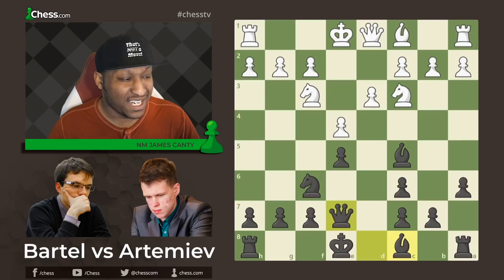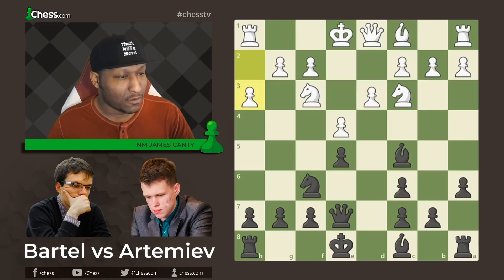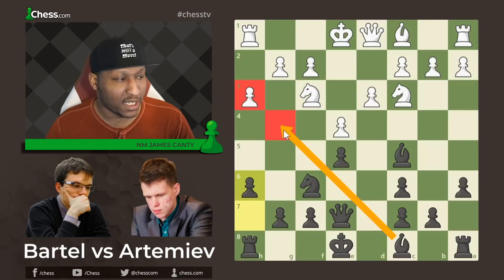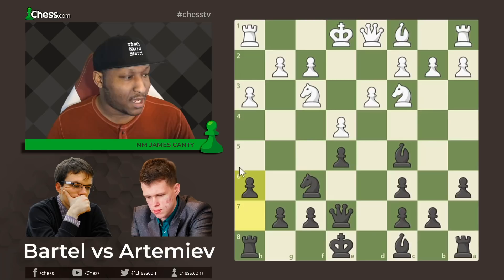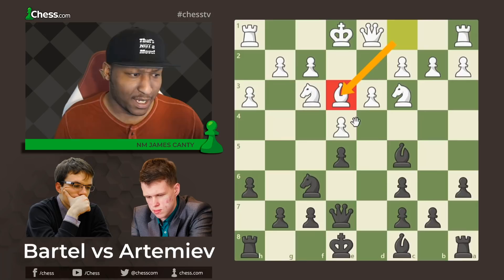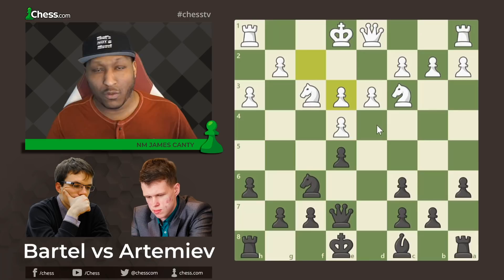After d3 there's queen e7 from Artemiev, preparing to castle to either side of the board, defending the e5 pawn with a lot of flexibility. H3 from Bartel and h6 from Artemiev. H3 stops and prevents anything from swinging into g4. If you check the database, knight g4 is actually a potential annoying move in this particular variation. After h6 there is bishop to e3 — saying please take my bishop, because if you do it gives me extra protection on d4 and opens the f-file.